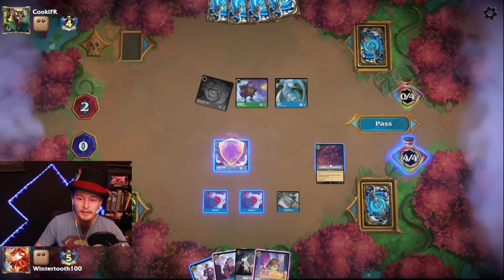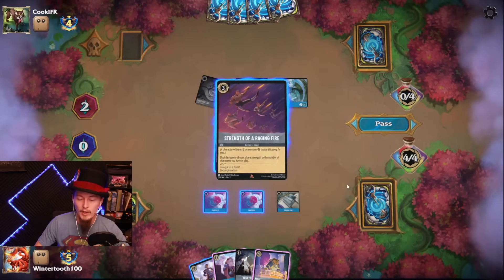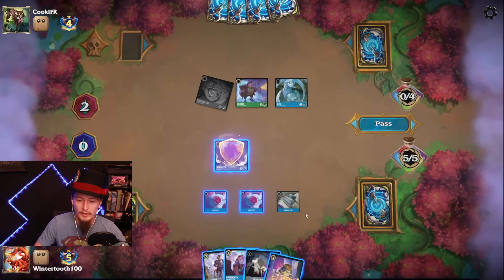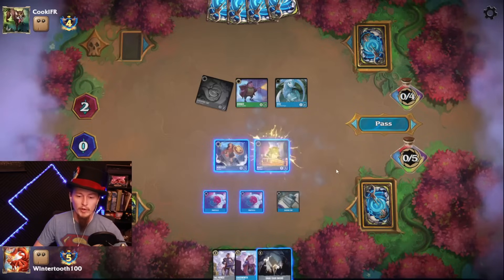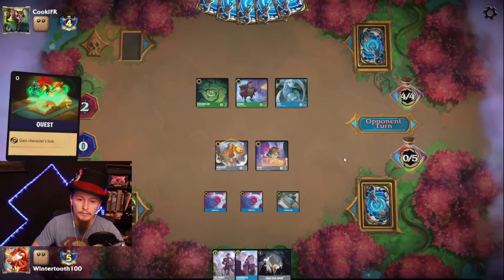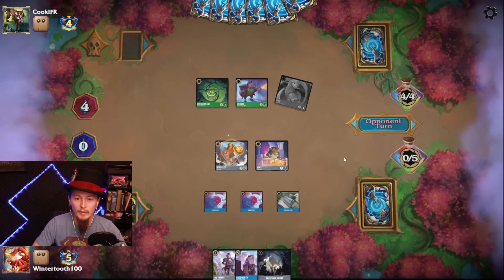Swords isn't huge, but it will allow Herc to pretty much trade with the entire board. Even if I do Cogsworth, Hercules still just trades with Horus. If I do Beast, however, I set myself up for drawing more cards — it's something that can sing the Swords next turn and then I don't have to pay for it. We've got to deal with the Sisu too.